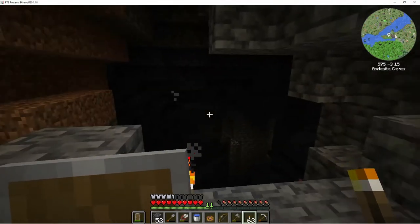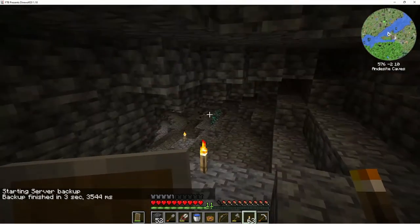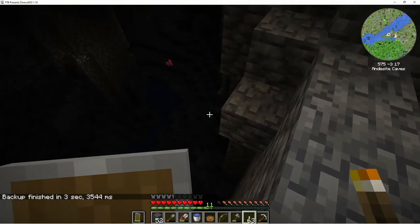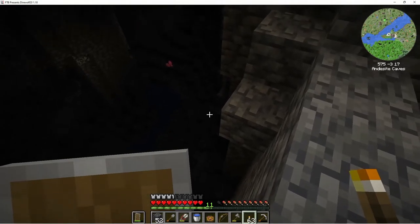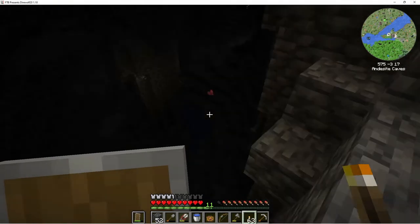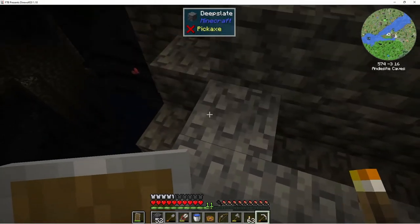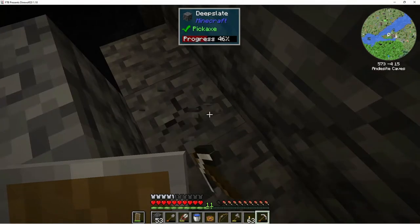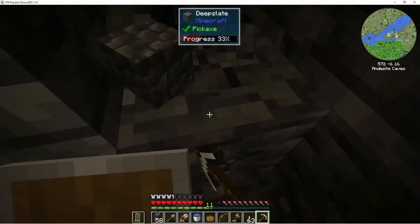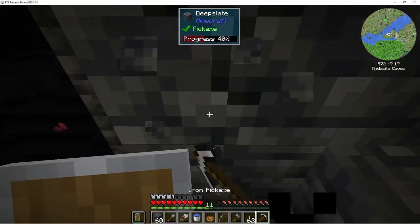Hello and welcome back, this is Little Debbie and this is episode 18 of my Enigmatica Wolf 1.18 let's play. We're back down here because I need to look — that looks like it might be diamond, but it might not. We need to get down here. Maybe that's gold down there. We definitely need gold to progress; we're kind of stuck in our progression until we can get some.